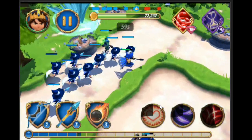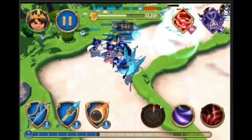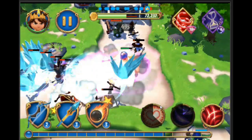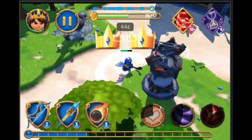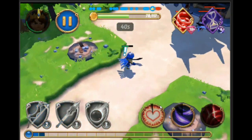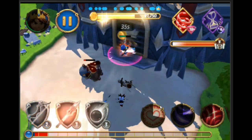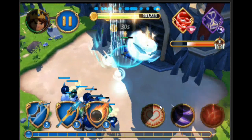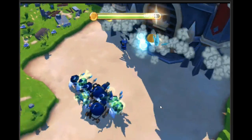Even though frosters have a low amount of HP, they survive quite a bit because every time they attack, they slow down their opponents and do AoE splash damage. Their rate of fire is incredibly fast as well. When you use the Hero Scream, they even attack a little bit faster, just like all the other units do. So frosters, even though they may appear really weak, are actually a great offensive tool — and they also just look pretty cool.